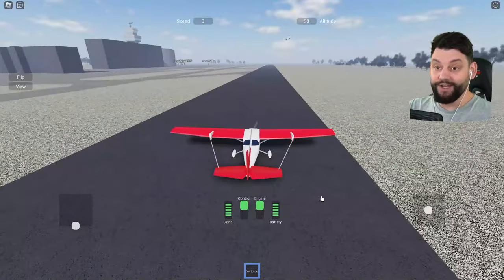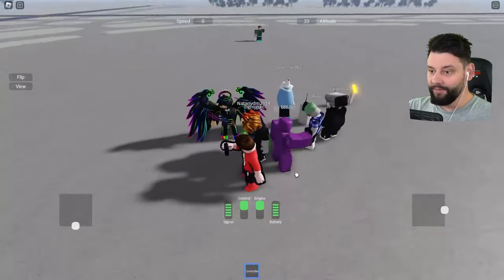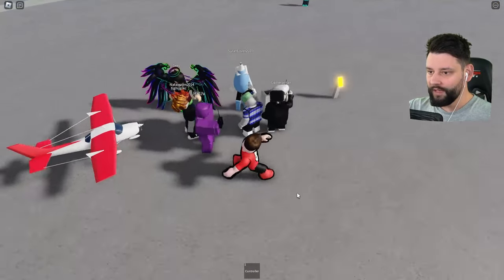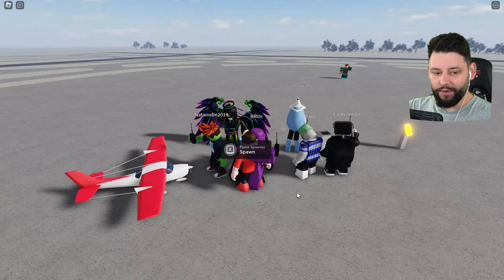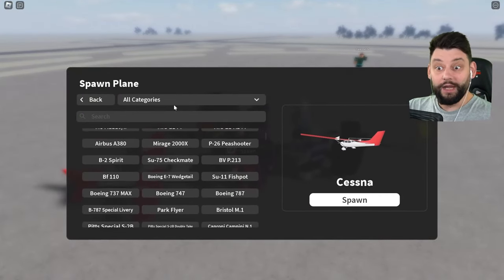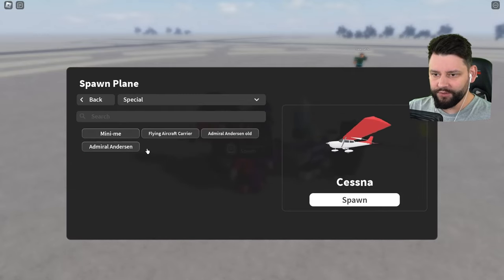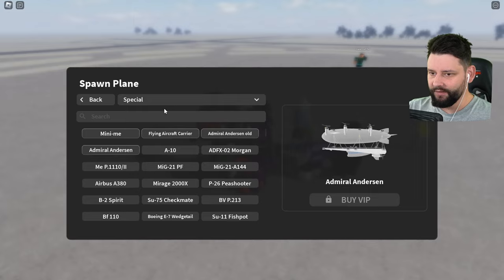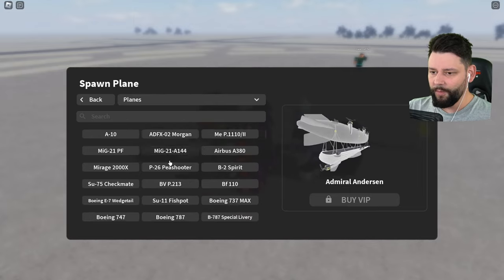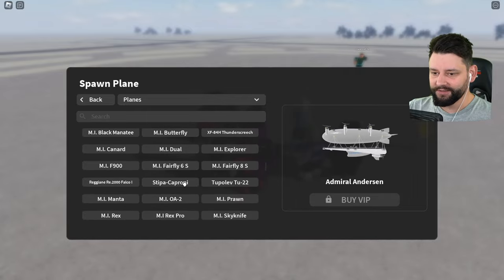Don't say anything — I promise I know how to fly planes. Let me throw this one in the bin. Now I've realized how easy it is to control. Let's go for something big. Wait — there are rockets? There's special vehicles, an aircraft carrier, a blimp. I just want basic planes, baby.